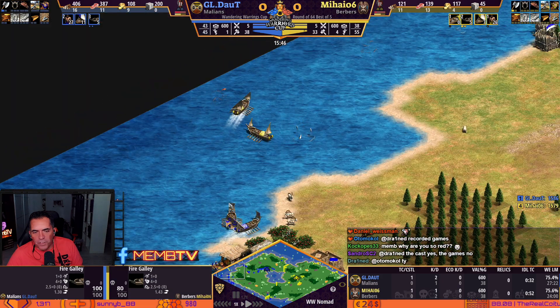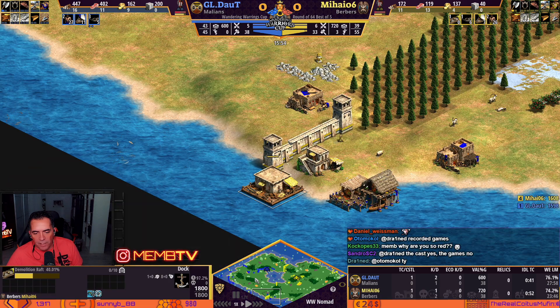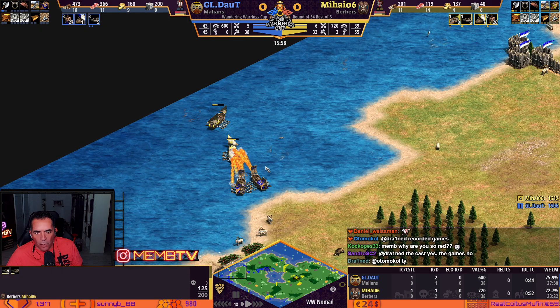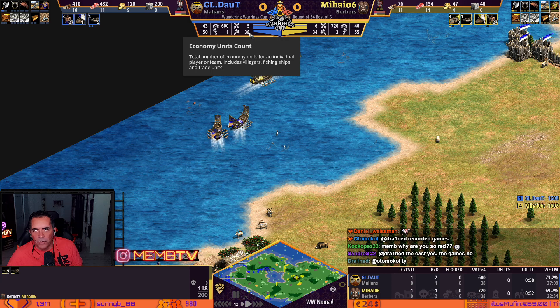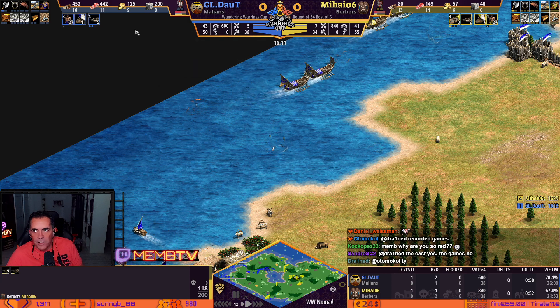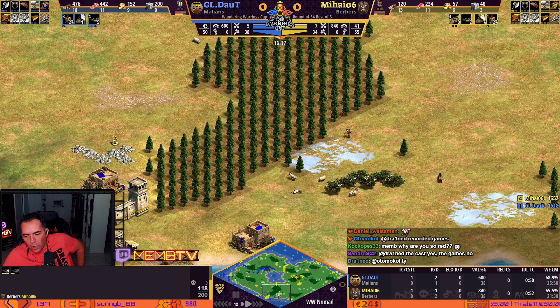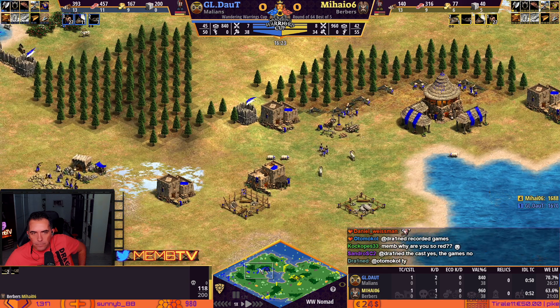All these small details is what makes the difference — the multitasking. You can see a dock in the south, dock on the left. He's not really reacting fast. And Daud has already the same unit count — well, a little bit less — but four villagers more and great economy. He's fully walled with stone walls, but he's going to be behind on the timing for sure.